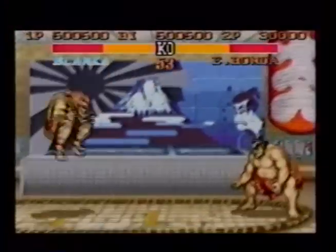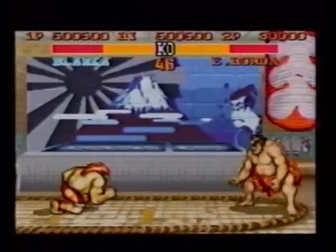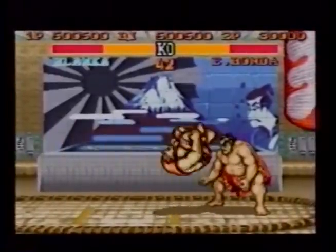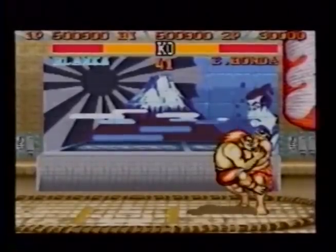Here's a variation of the rolling attack fake out for opponents slightly farther away. Go through the same procedure — hold the joystick away from your opponent for two seconds — but when you press forward on the joystick, hit the strong instead of the jab button, then press fierce to bite as before.